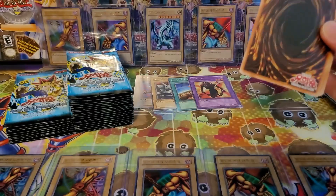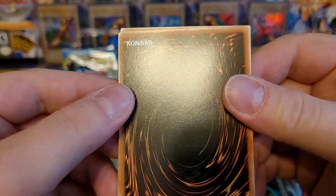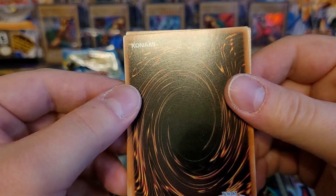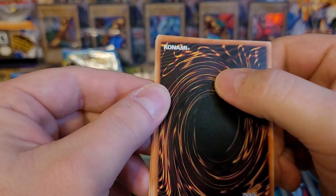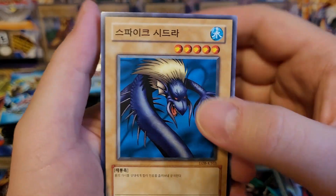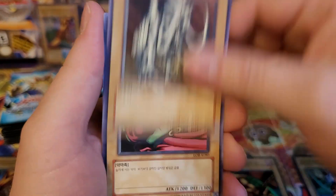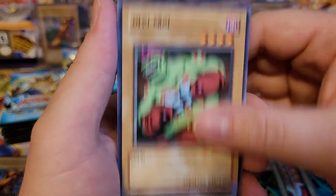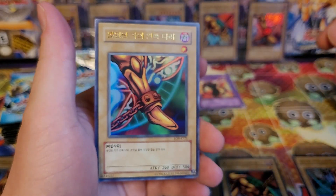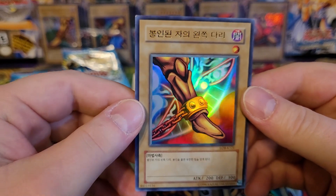Guys, I'm trying to speed this up a little bit, but I realize this is not just for me — this is for you guys too. It looks like there may be a slight dent or crease in a card, but I'm trying to go quicker and respect your time. Spiked Seedra, Mountain — really cool artwork — Mammoth Graveyard, Tarot the Terrible. And the Left Leg of the Forbidden One!